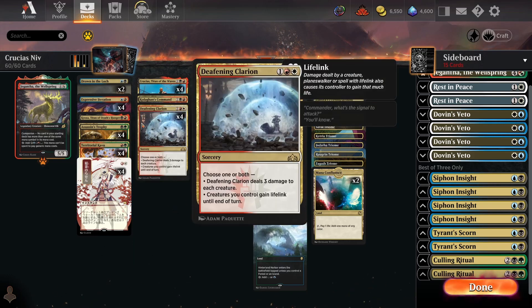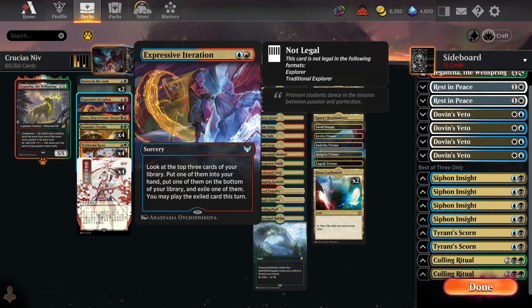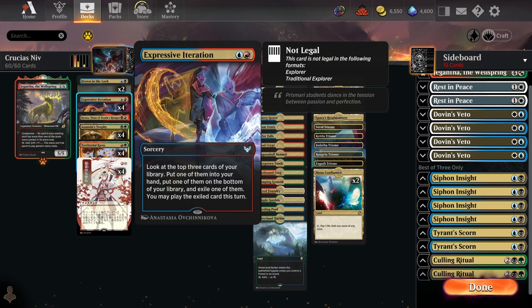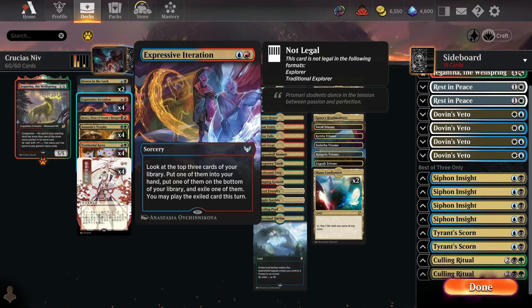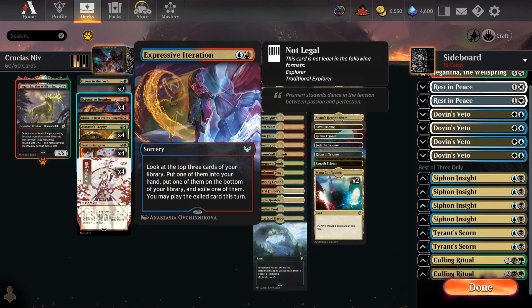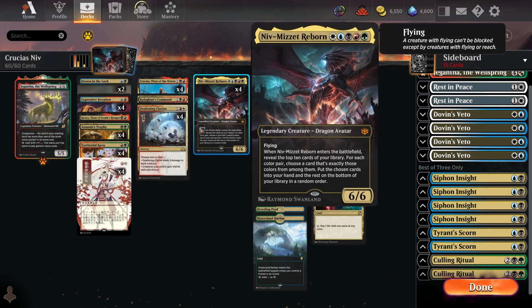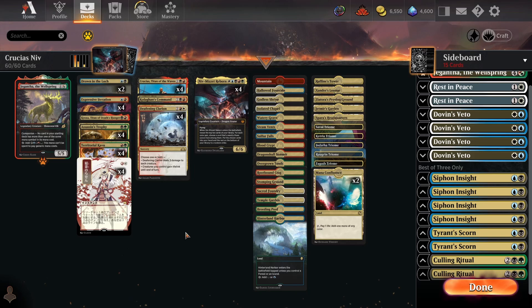In terms of the other spells in the deck, we've got Expressive Iteration, which is obviously one of the best cards in the format. It's really nice in this particular deck because hitting land drops consistently is very important, so being able to cast Iteration in the early turns to make sure you keep hitting lands is key. If you need specific types of interaction it can help you dig for that, and if you're already at parity it can help you find Niv to start pulling ahead — really, really great card.